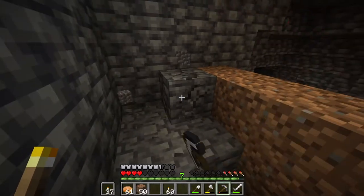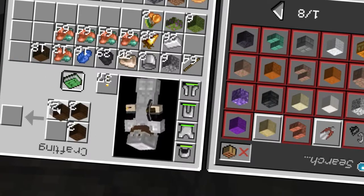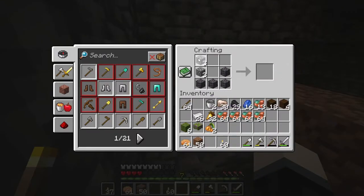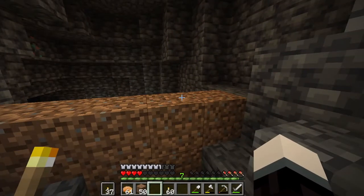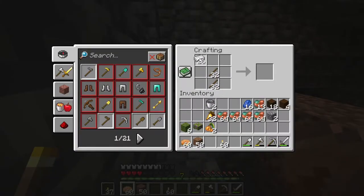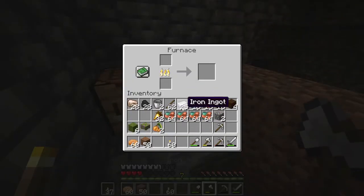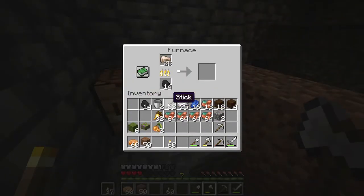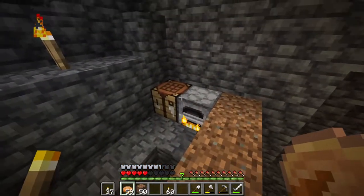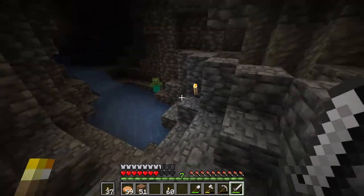I need to smelt some items, because this pickaxe is about to break. A little bit of this, a little bit of that — you put it all together. We'll throw that in there, and I'm gonna wait a little bit before heading back down. I completely forgot I had my iron on me. Oh, I'm such a dunce. We'll let it smelt and take half of that for us — this can be our impromptu come-back-to-base spot. We're gonna head back down and kick this zombie's butt.